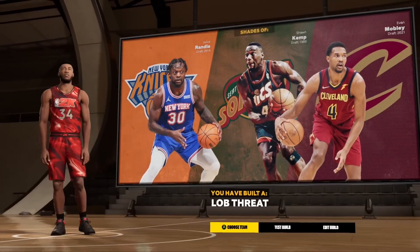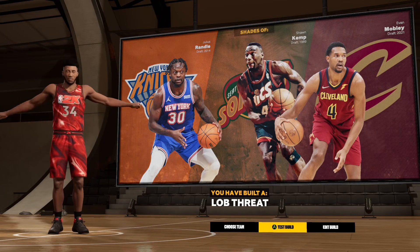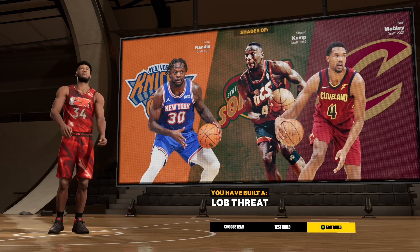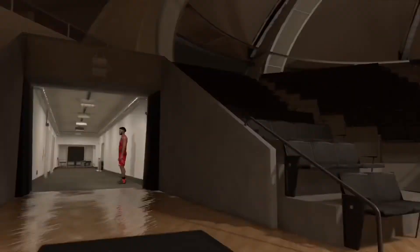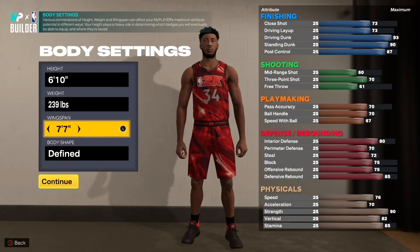You can change the takeover to your personal preference. You'll see we get shades of Julius Randle, Shawn Kemp, and Evan Mobley. We've built a lob threat — don't really agree with the name but it is what it is. That's my Giannis Antetokounmpo build on NBA 2K23. I like how it turned out. If you enjoyed the video, leave a like and subscribe — until next time!